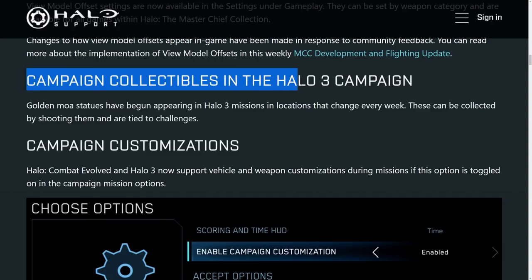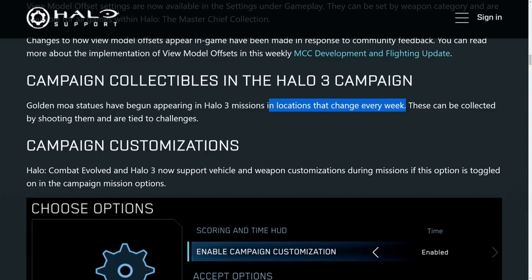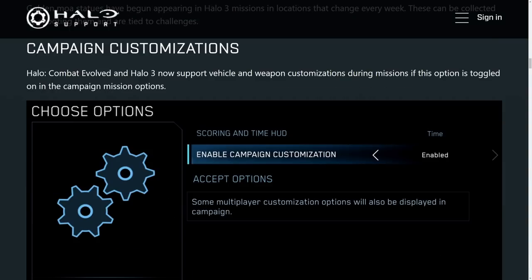A brand new addition is campaign collectibles within Halo 3. These are little golden MOAs placed throughout the campaign missions of Halo 3, and those locations will be changing every week — so maybe I'll have to start doing MOA location videos. We also have campaign customization coming in for Halo 3 as well as Combat Evolved. All those cool vehicle and weapon customizations you've earned will now have a toggle option within the campaign as well, found right underneath the scoring and time HUD options.